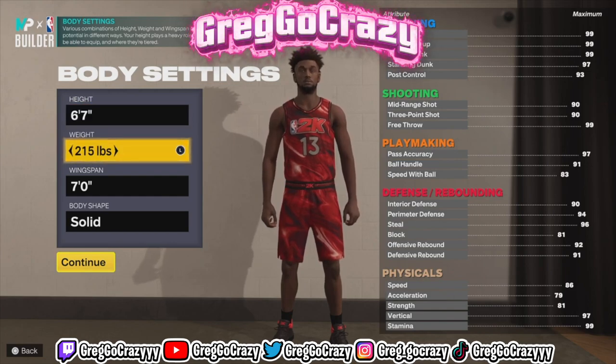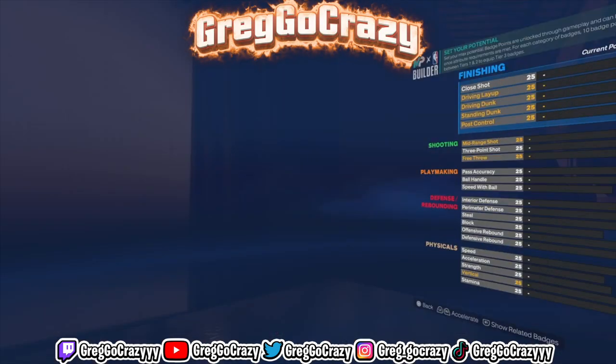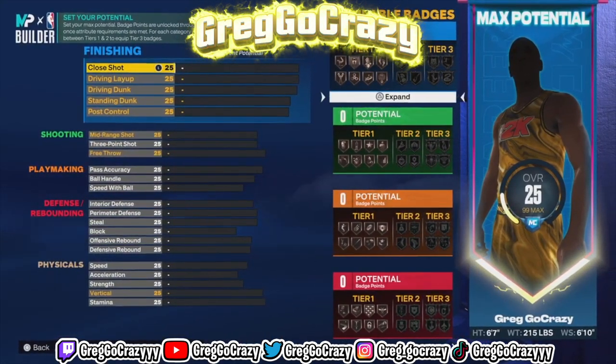For the height and weight, you want to put his height at 6'7", weight 215. You want to put his wingspan at 6'10", and body type I put it at solid.